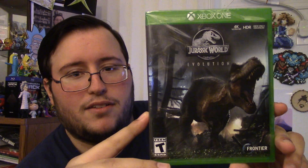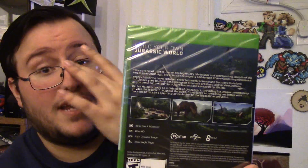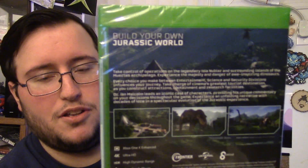Alright, let's get to it. Jurassic World Evolution — there's the front, you got the T-rex, the signature T-rex. Here's the side. And the back says: 'Build your own Jurassic World, take control of operations on the legendary Isle Nublar and surrounding islands of the Muertes Archipelago, experience the majesty and danger of awe-inspiring dinosaurs.' Dr. Ian Malcolm leads an iconic cast of characters — oh, I didn't even know he was actually going to be in the game, I thought it was just for advertisements. And look — high dynamic range, you can see those dinosaurs in 4K.